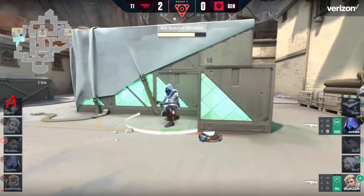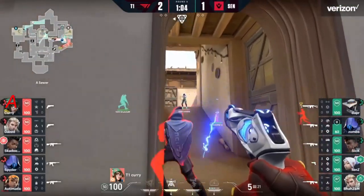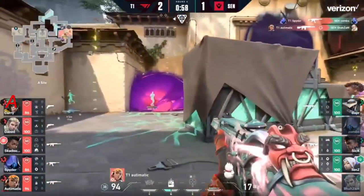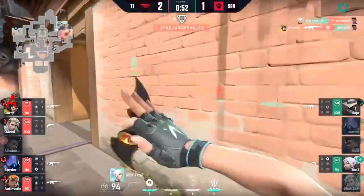Decent effort from T1. If you can isolate a 1v1 there might be something for skadoodle. Zombs will swing for this one — might get punished — there it is, zombs traded for nothing. T1's spider gets the kill. So far the entire A-side has been opened up.